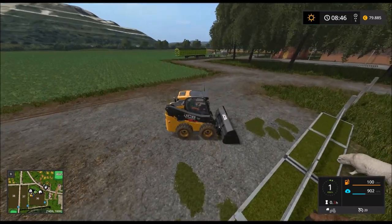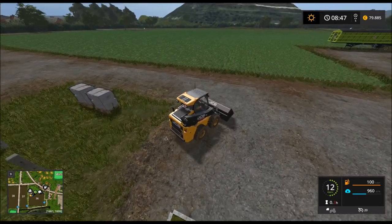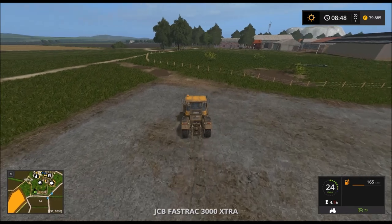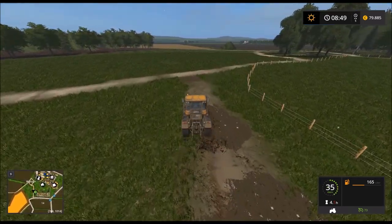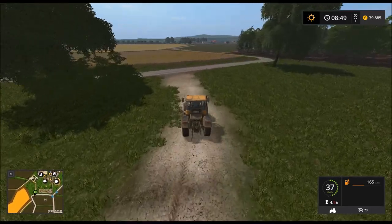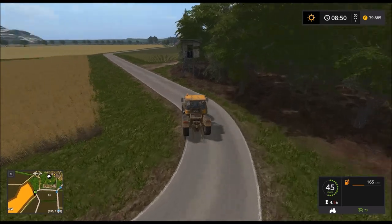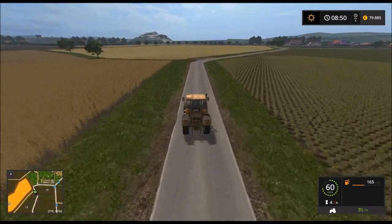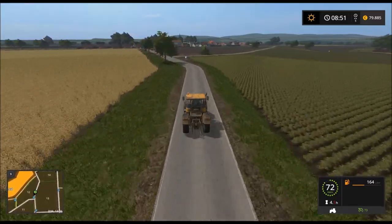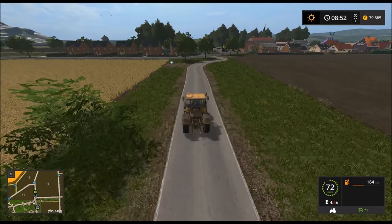Dann machen wir das hier gleich sauber. Ich glaube, die Leistung für das Objekt, das wir im Shop holen wollen, reicht von diesem Traktor nicht, aber er ist eben schnell. Deshalb werde ich jetzt erstmal den hier einfach nehmen, und dann können wir immer noch zu Hause die Maschinen tauschen, falls die Leistung nicht reicht. Ich glaube, 300 PS sind notwendig.